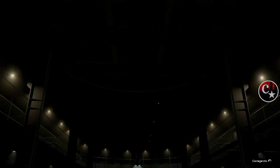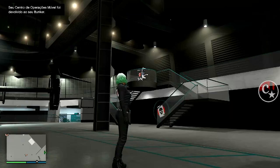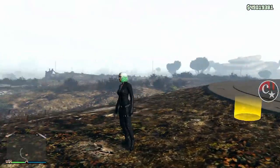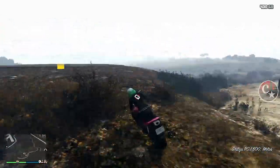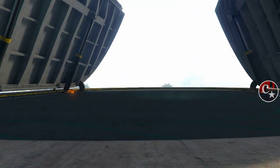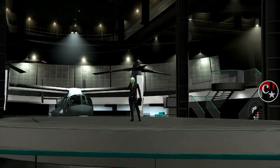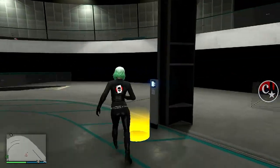Vamos colocar em cima da Thruster — ela vai estar em outra posição. Olha aqui: Thruster! Clica em cima dela e ela já foi para a vaga original. Vamos lá para fora. Agora é a vez do Candiali — no meu caso é a PCJ. Substitui e vamos colocar em cima do tanque do Candiali. Obviamente eles estarão invisíveis — coloque em cima do respectivo veículo. Olha só: Candiali — BAM! Já apareceu na vaga original.